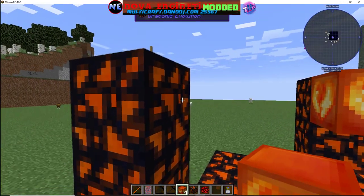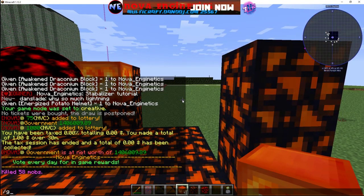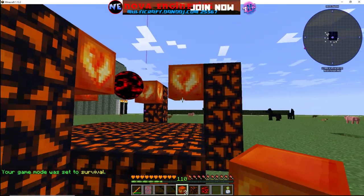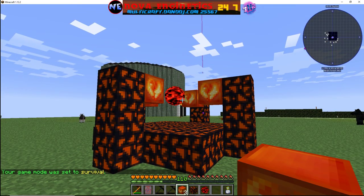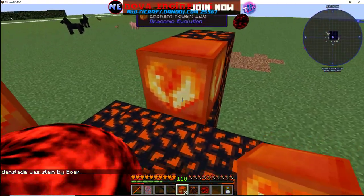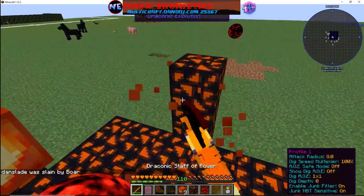Place one down, place another one down, place another one down. For your last one, I have to be in survival for this to work — place it down and back up, because it will suck you in and it's not very nice. As you can see it's already doing it, so to stop that I have to break the block.